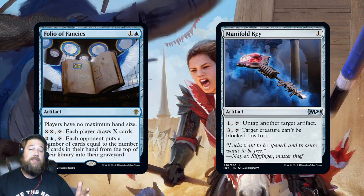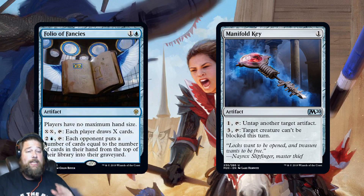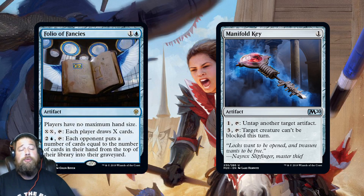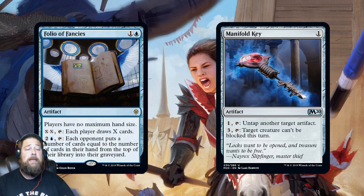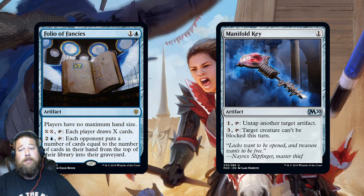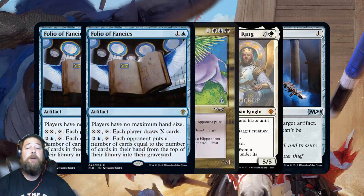Another option in Standard is Manifold Key to potentially untap Folio of Fancies for just one mana. If you let your opponent get a big handful of cards, then Folio of Fancies could be a really fast mill plan. Say your opponent has seven cards in hand — you tap it, mill them for seven, Manifold Key for one mana, untap it, do it again. That's fourteen cards, and you can keep doing that turn after turn. Or if you've got a bunch of mana, make your opponent draw a bunch of cards, untap it, then mill your opponent.